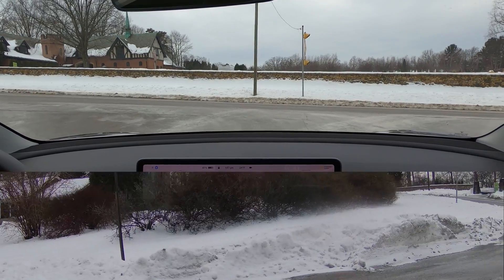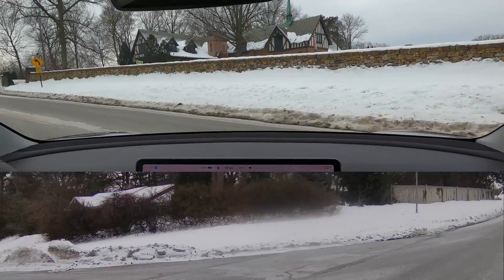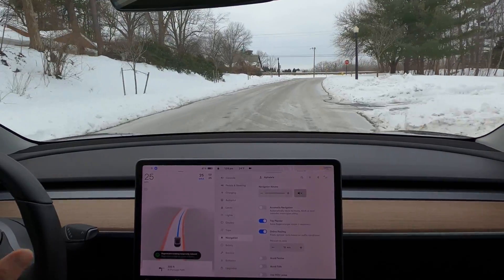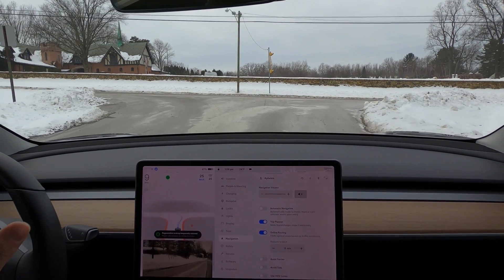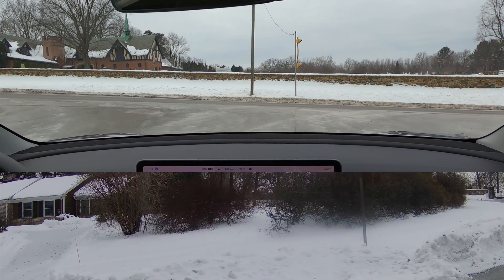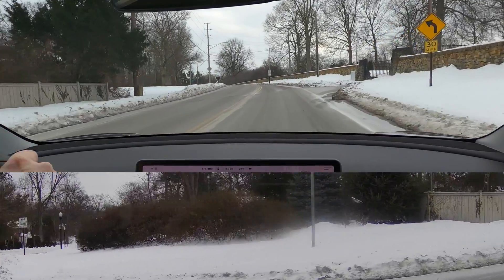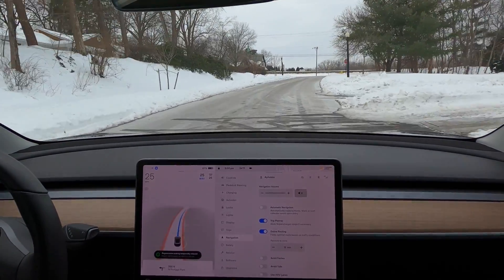We stopped again way too far back — stop sign's back there. Good creeping here, good acceleration. No cars coming, that was really easy. Attempt number five — what's interesting is it's not stopping at the stop sign anymore. It used to stop at the stop sign and then creep, but now it seems to go past the stop sign and stop for the first time further ahead, though it still needs to creep much further to see. No cars coming again.